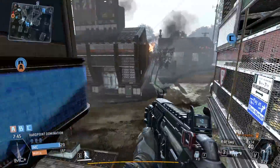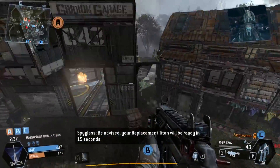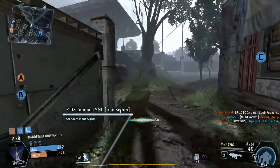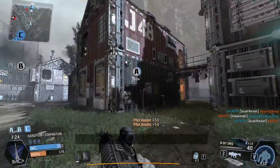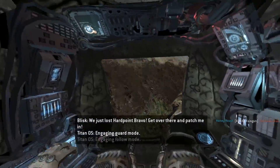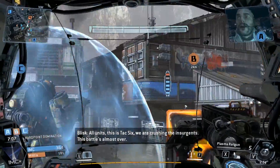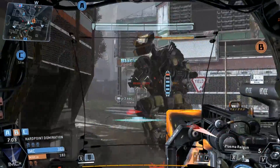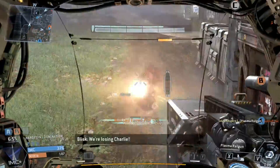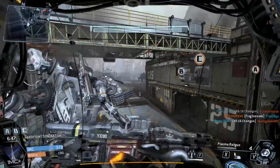This gun just makes me so mad to use. Final verdict: this is the worst Titan weapon in the game. Once I complete the challenges I'm never going to look at it again. But if you guys have different opinions, please leave your comments down below — this is my opinion on the Plasma Railgun as the worst Titan weapon as of now. Thank you guys, have a nice day. Make sure to comment below, leave a thumbs up, and hit subscribe. See you again.